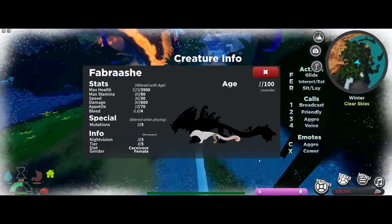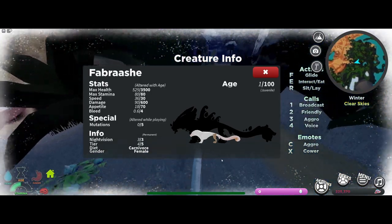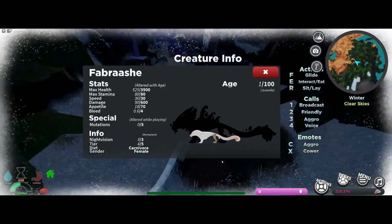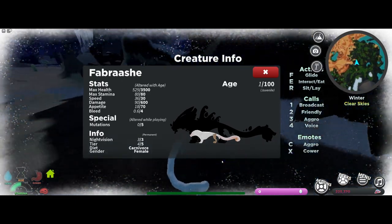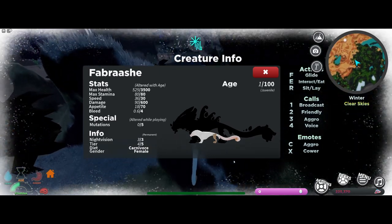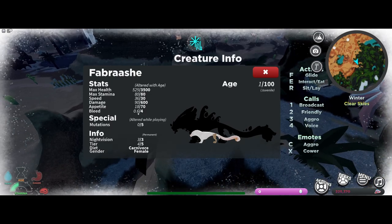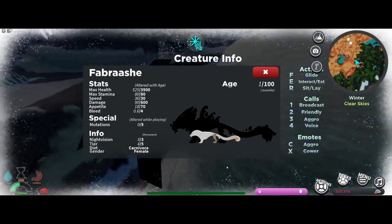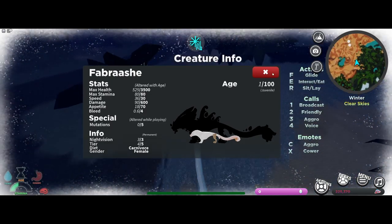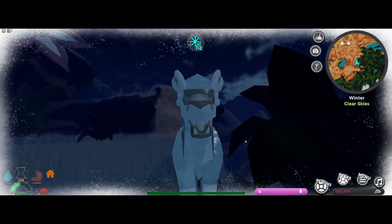Let's see its stats. It has a max health of 3,500, which is almost half of what the Tornier had. It has 80 max stamina, 30 max speed, 600 damage — which is pretty good. It has an appetite of 70 and deals 0.63 bleed. It has 3 out of 3 night vision and is a tier 4. Let's go ahead and grow this creature.